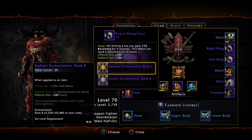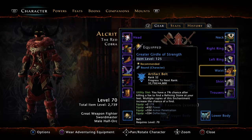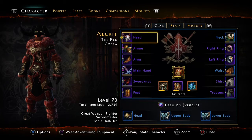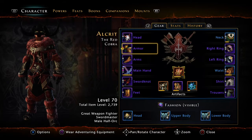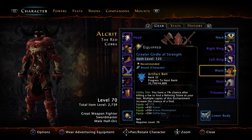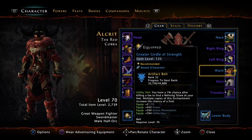I went with power, so I'm basically running power over crit. I did have all crit before, but I decided to switch to power instead - power over crit.